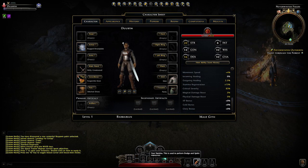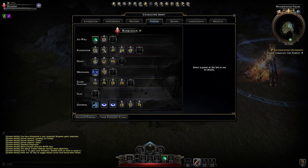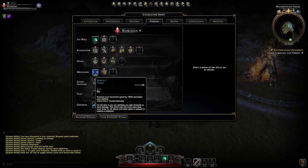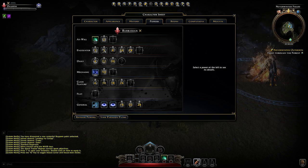So now let's have a look at our character sheet and inventory. We see our basic powers — not very much to say about here right now — but here we see the Gith special abilities.